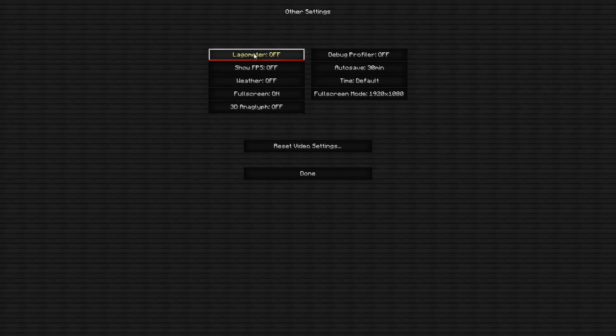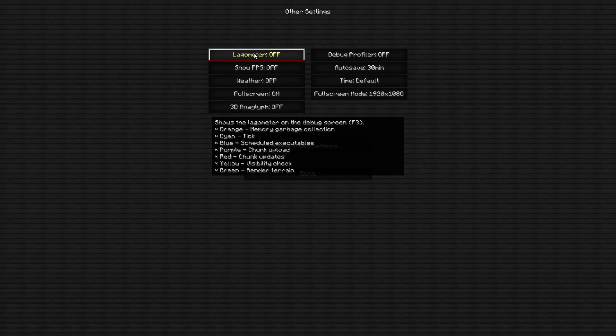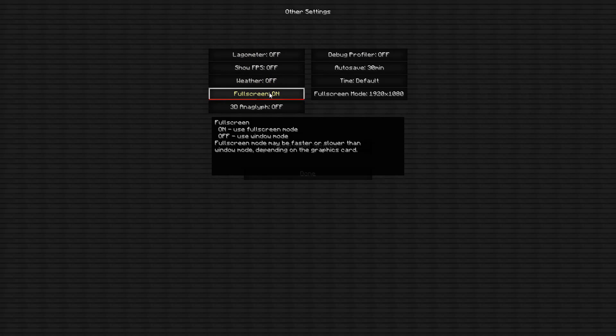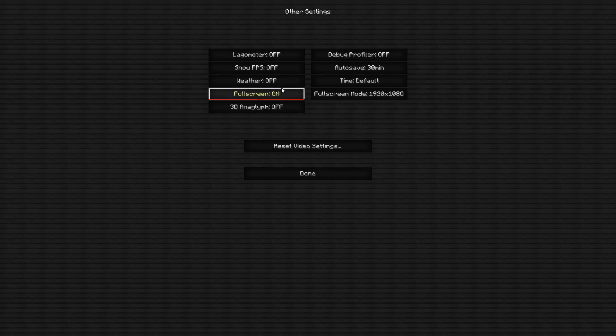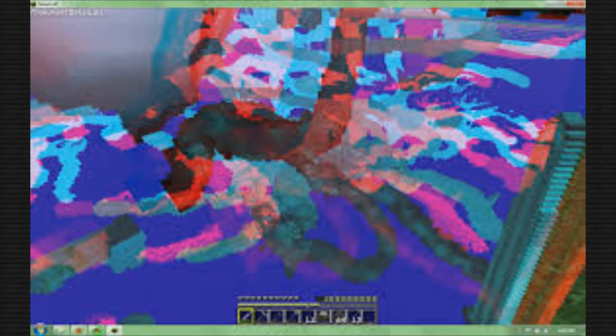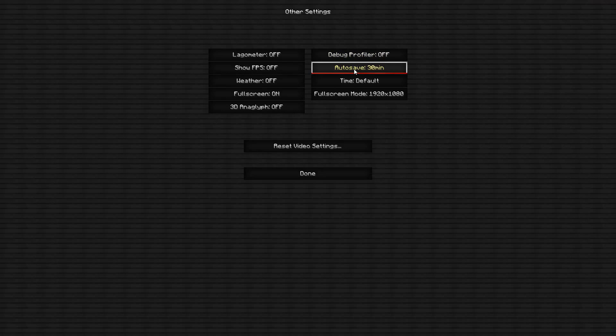Now go to Other. Lagometer — this shows the lag bar on the debug screen; you don't need this on, so keep it off. Show FPS — you can turn this on to display FPS in the top-left corner, but I have a mod that already shows it, so I keep it off. Fullscreen — I recommend keeping this on because it can be faster depending on your graphics card. 3D Anaglyph — keep this off; it puts the game into a 3D mode that requires those movie-theater glasses. Debug Profiler — off. Auto Save — make sure this is set to 30 minutes, because a shorter interval will actually affect your FPS.